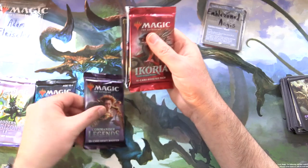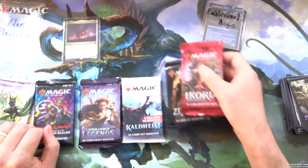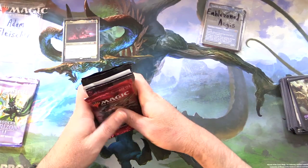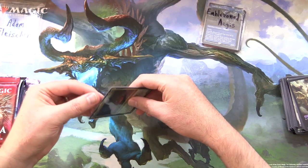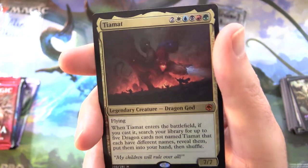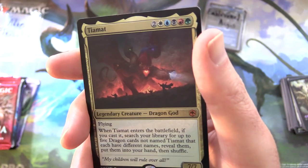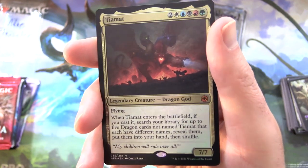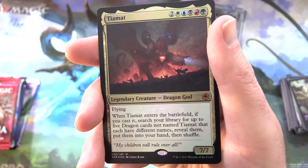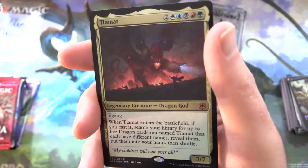So we've got Modern Horizons 2, D&D, Commander Legends, and yes, another spicy dragon. Let's see if we can pull another one of those. Kaldheim, Zendikar Rising, and Ikoria — let's go. Your foil today is incredible: this is one of the massive D&D monsters — Tiamat, Legendary Creature Dragon God, Mythic, 7-7. With all the colors of the magic rainbow, flying. When it enters the battlefield, if you cast it, search your library for up to five dragon cards not named Tiamat — they each have different names — reveal them, put them into your hand and shuffle. 'My children will rule over all.' Nice.